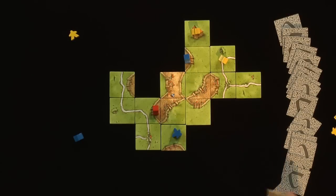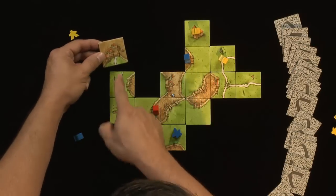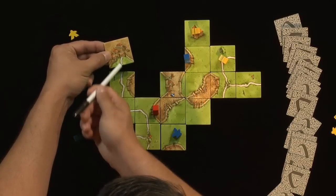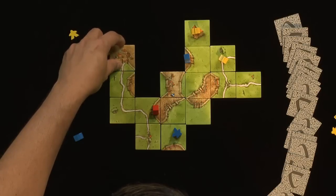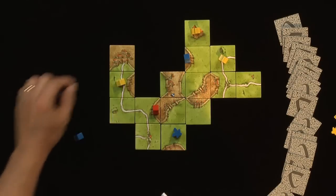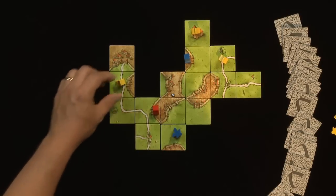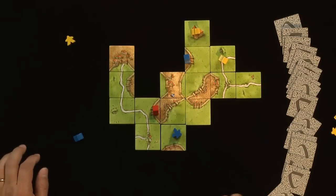Yellow's turn again. He draws this tile and decides to take advantage of this road, which begins at a T-intersection and could potentially end in this city. Step one: lay it down. Step two: if they have a follower, place it. Step three: do any scoring — 1, 2, 3, 4, 5 points for Yellow. They get the follower back — five points for Yellow. That's the end of Yellow's turn.